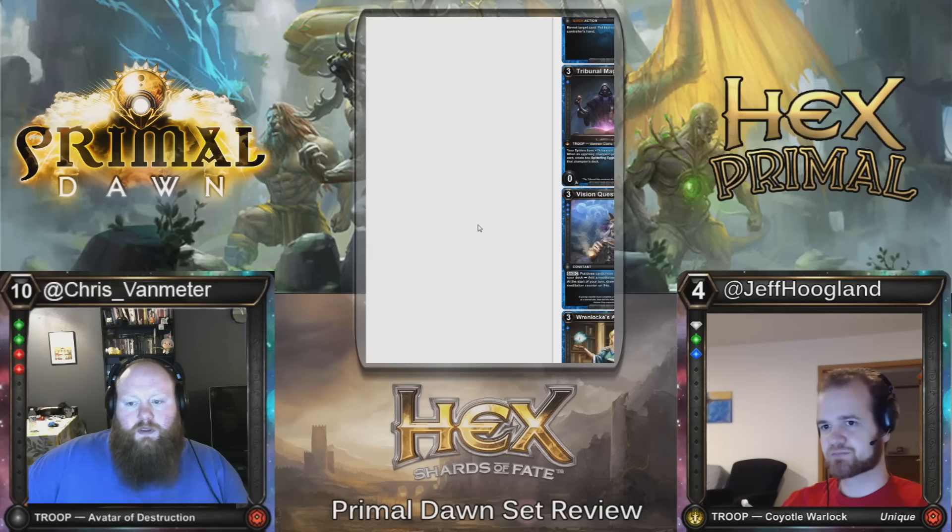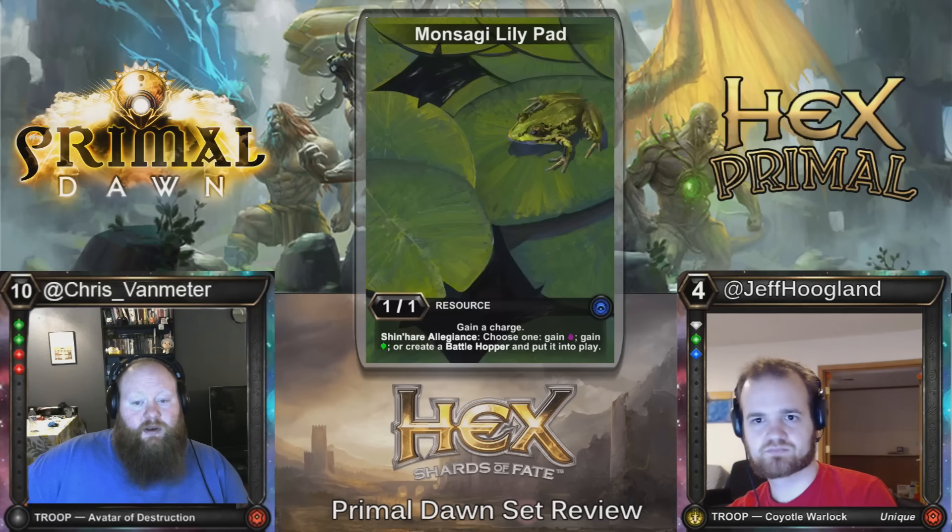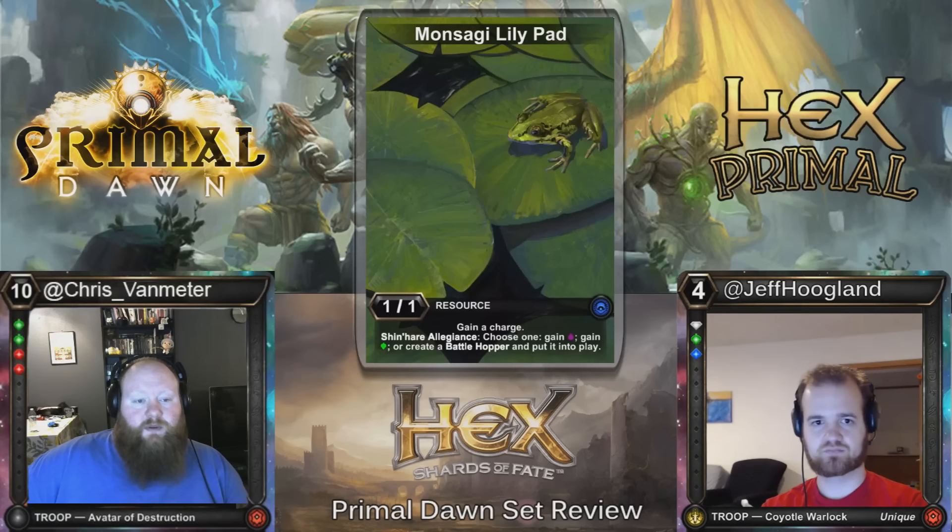Next we have Monsaki Lilypad — it's the Shinhair Allegiance, so you can either get Blood, Wild, or create a Battlehopper and put it into play. Here you have that enabler — you can make Battlehoppers, have them die off in combat, they go to your crypt, and then you can use the cards that allow you to eat things out of your crypt. The art on this card is really sweet. The Battlehopper fills up your crypt with extra things for the cards that matter, and it's a troop that triggers your rune here.